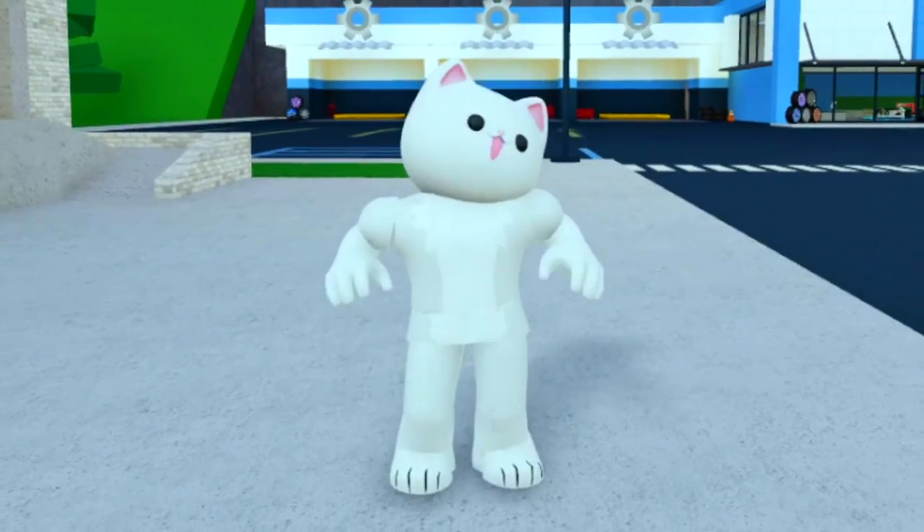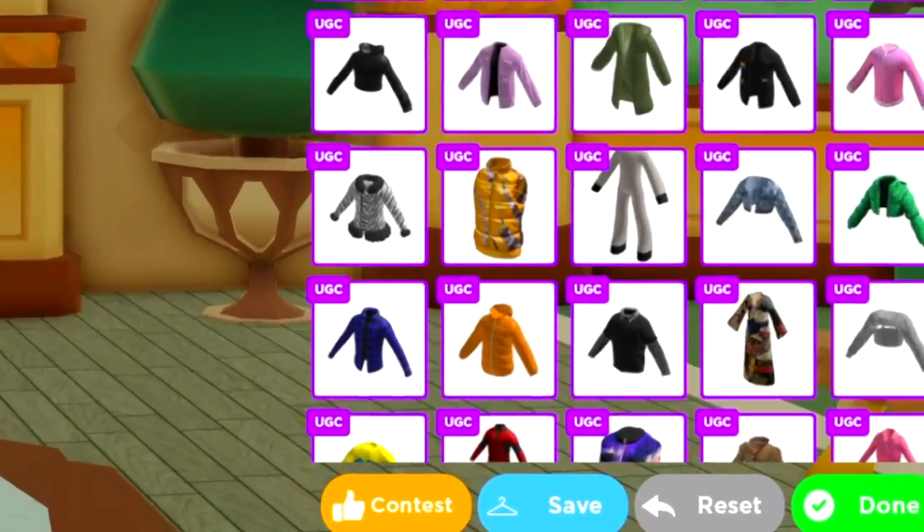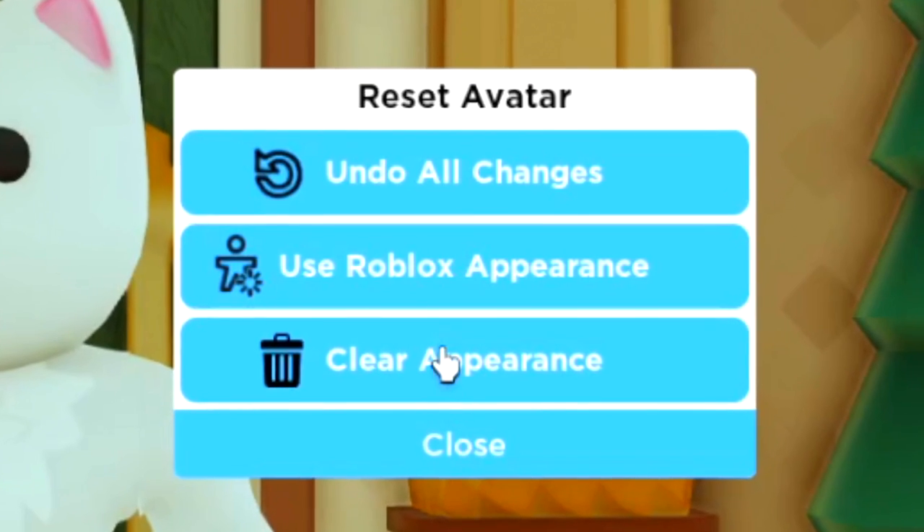Hey guys, welcome back to another video where today we're gonna be making Dark Sonic for free in Robloxian High School. First off, head to the Avatar Editor and then go to Reset, Clear Appearance and Confirm.